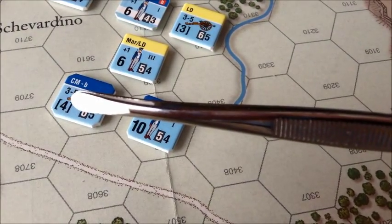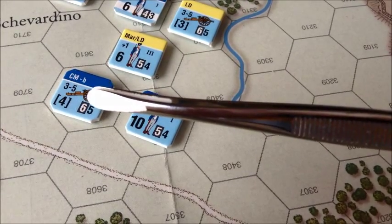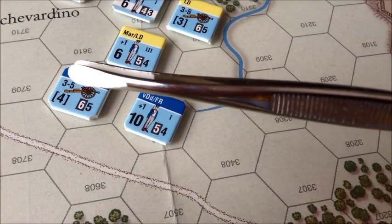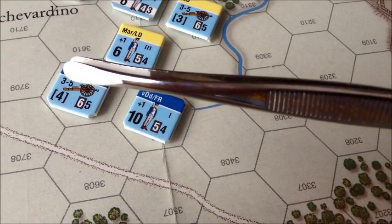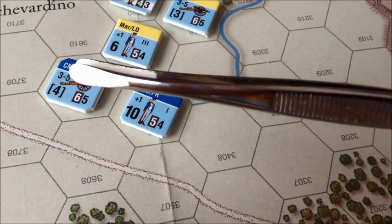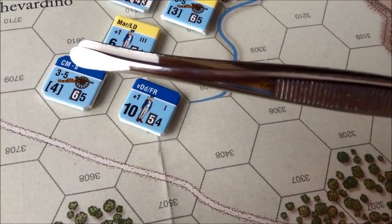For artillery, you have the fire strength of the unit, the cohesion value, and the movement allowance. These two numbers are the effective fire ranges: the effective fire range is 3, and the maximum fire range is 5 — that's the distance in hexes. And of course the historical designation of the unit.